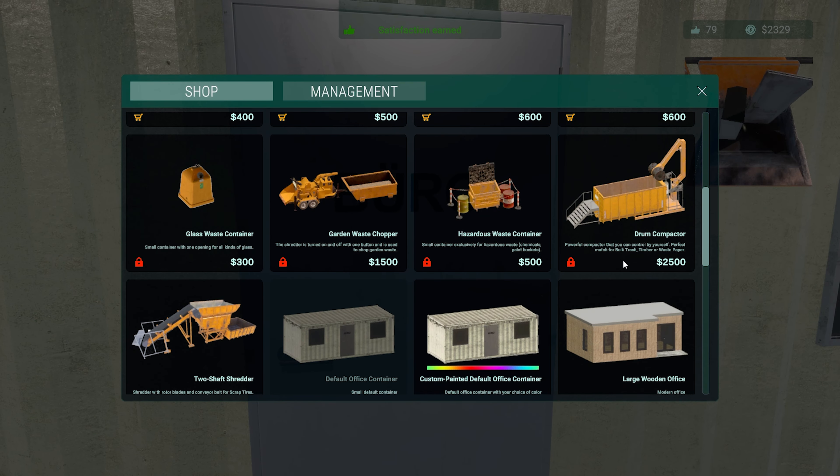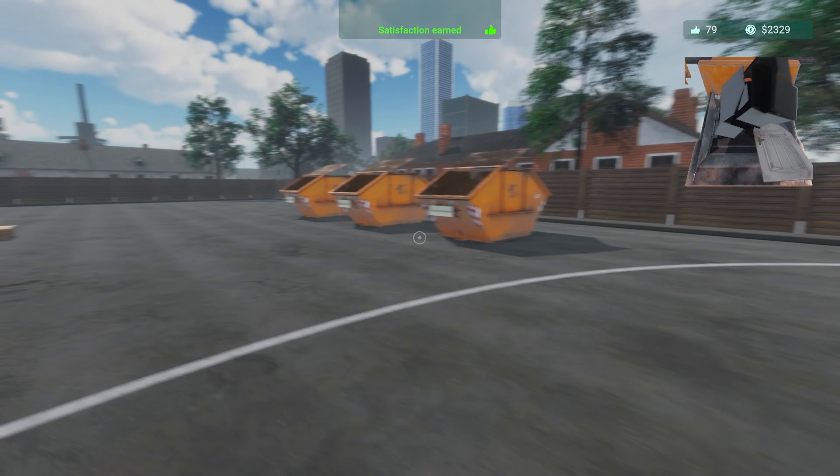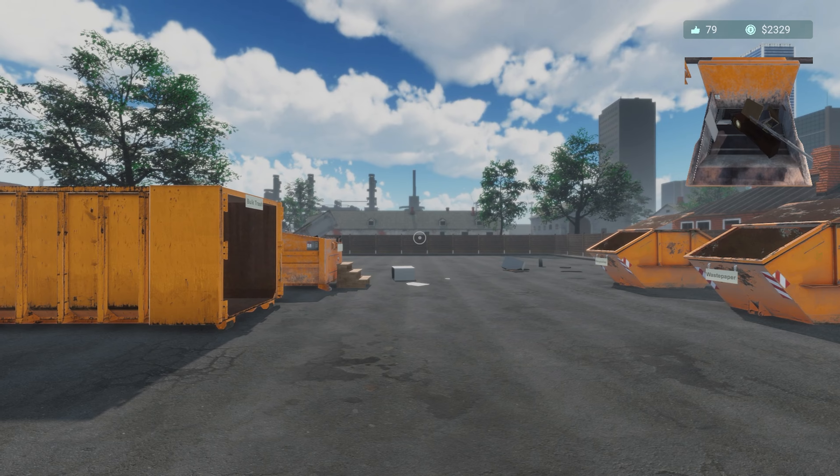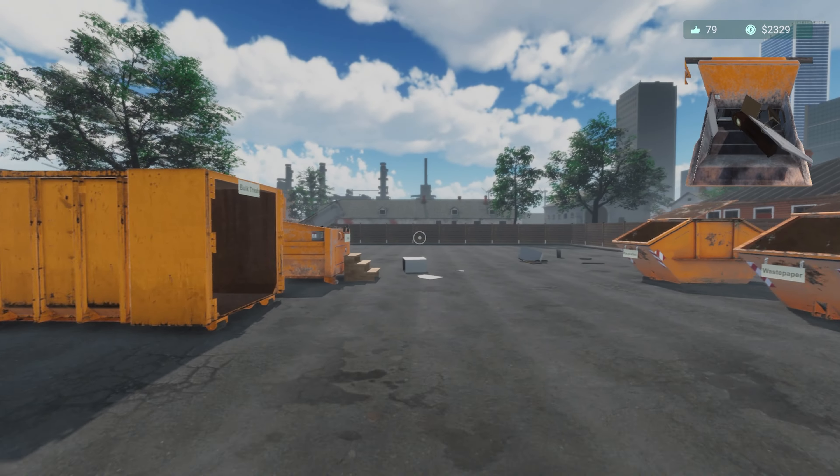That's actually in there properly and cardboard - let's hit the crush. What do we need? We need two and a half here - two and a half of the drum compactor.